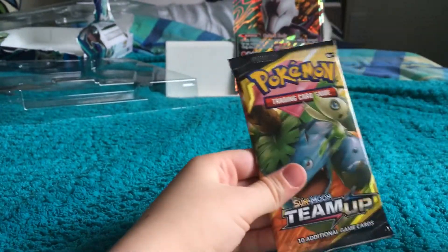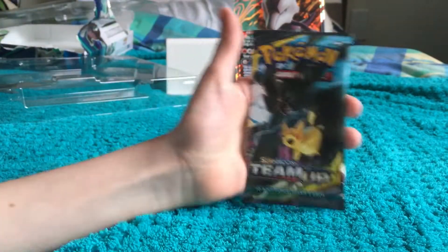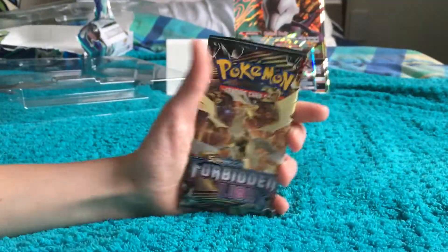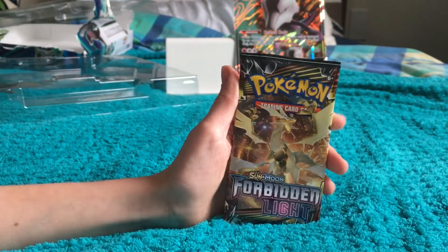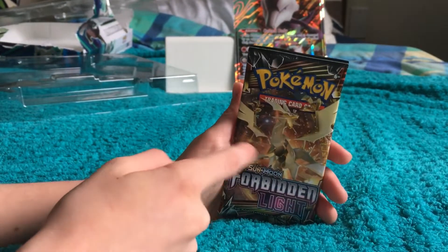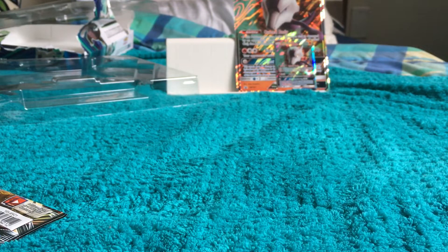We'll start off with the Team Up pack with Venusaur on it. The other Pokémon is a Shelby. Here's my Team Up and then the Forbidden Light. We've watched the Sun and Moon series — if you haven't, it's a good series. My brother for some reason cannot open these cards.